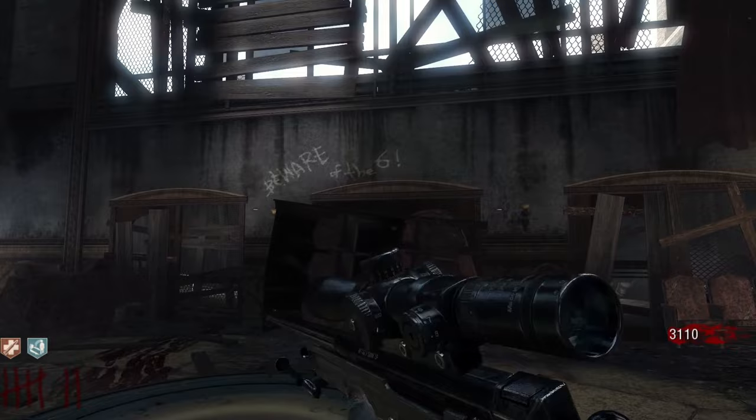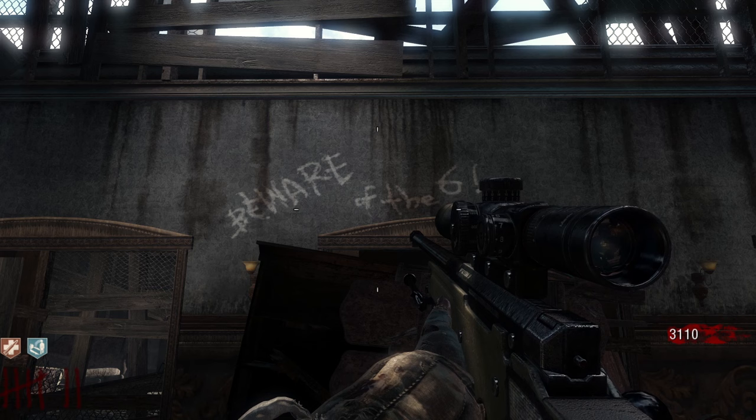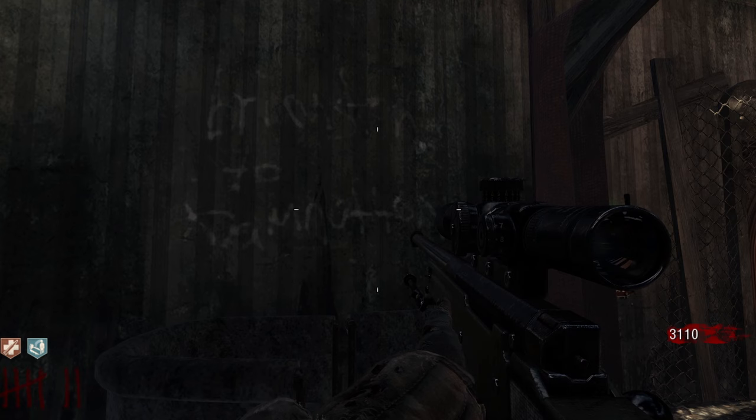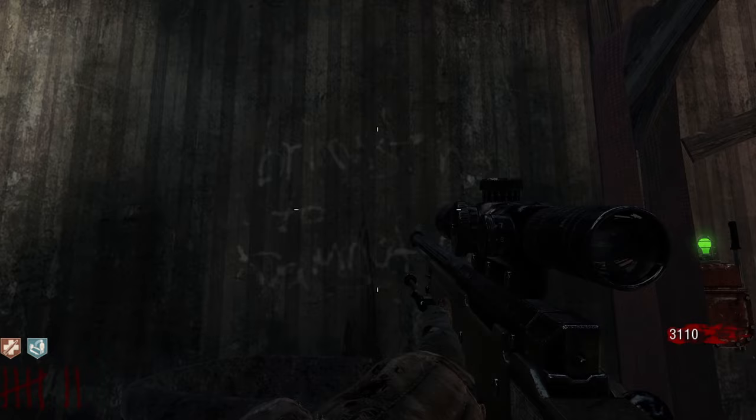Next up, I'll cover all the writing on the walls. In the starter room, it says 'Beware of the Six,' which refers to the Nova Six crawlers. Next up, in the fire trap room, it says 'Brimstone to Damnation,' which is interesting. Brimstone is another word for sulfur, and sulfur is one of the components of Nova Six gas alongside neodymium and rhenium, so it could be referencing this.